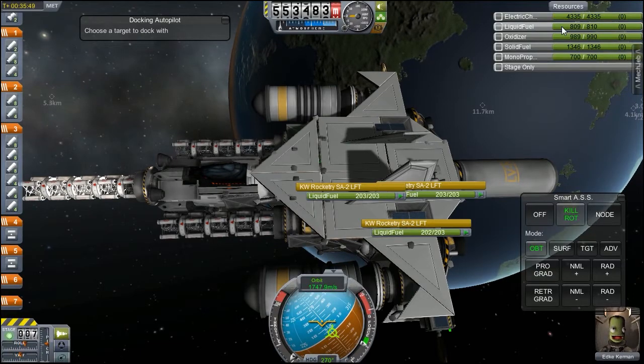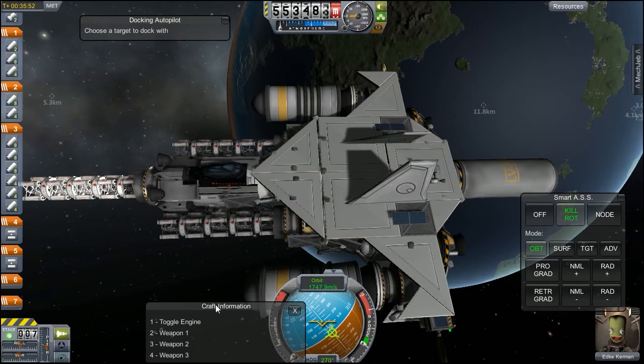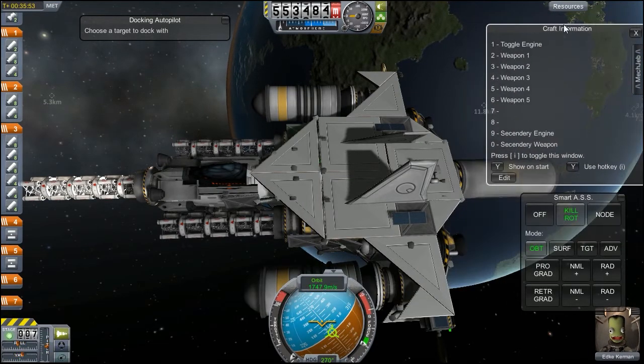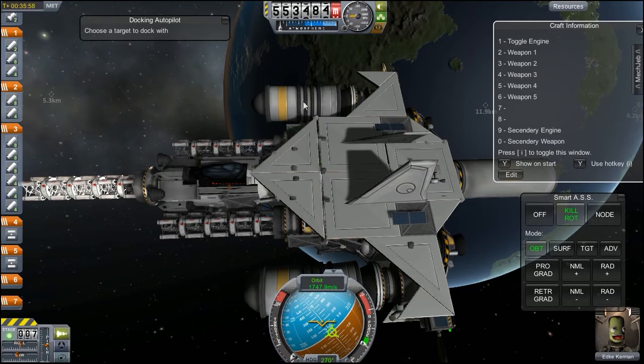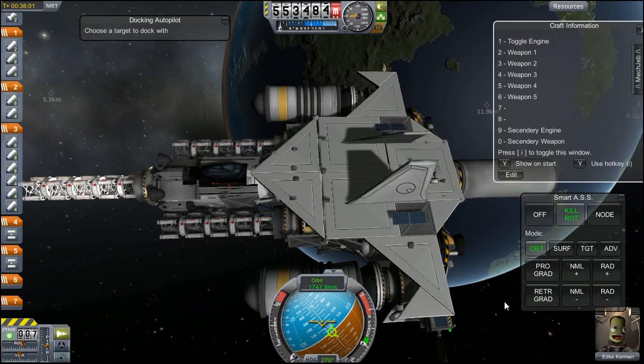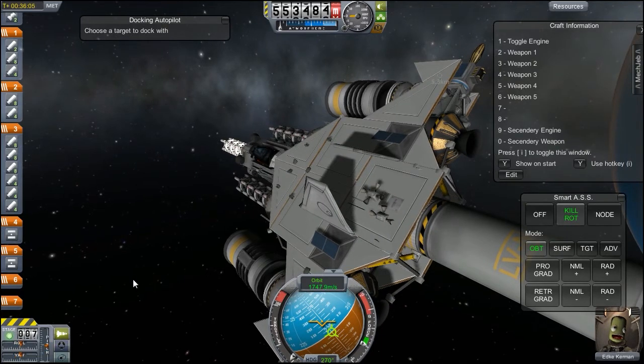The way this particular ship runs — if I press I, because it has an info drive installed, I can show that I have: toggle engines on key 1, secondary engines on key 9, secondary weapons on key 0 which fires these two in one lump, and the other weapons organised through key 2. So if I press 2 now, the first shot will fire off — three, two, one, fire!